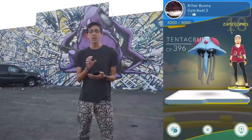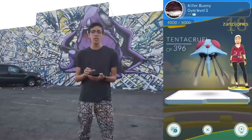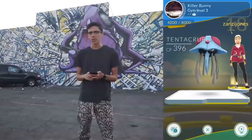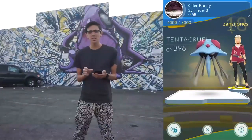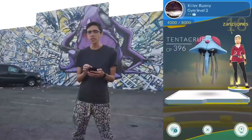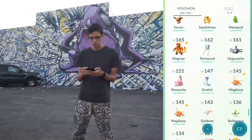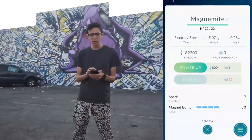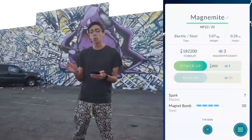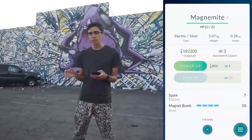Because gym battles favor the attacker so much, you should never have to use a Pokemon with higher CP than the defender when you're training a gym. The first thing I'm going to do is see if I have a Pokemon with 200 or less CP that can reliably defeat this Tentacruel. My Magnemite has less than half the CP of the Tentacruel, and it also has an electric type move, which is one of Tentacruel's weaknesses, so I'm going to try it out.